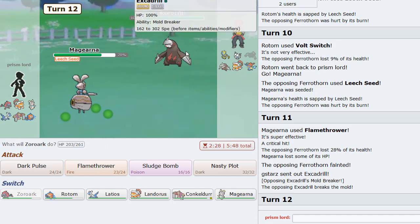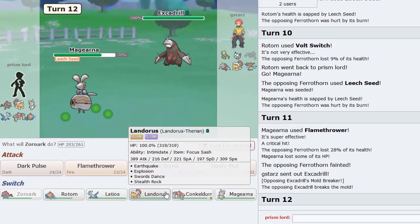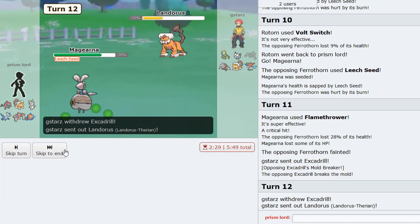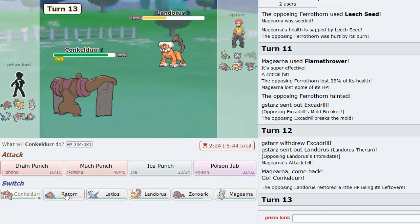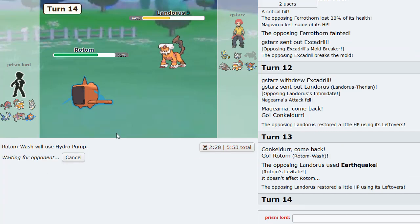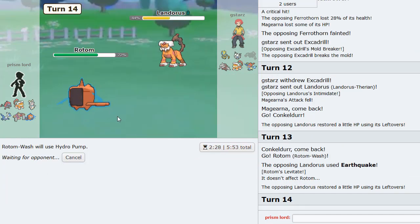In comes Drill - this is probably Scarf Drill what I'm thinking. I thought he was going to go for Toxic or something. Landorus comes in - I'm going to go into Rotom. He Quakes - I'm just going to Hydro now. He probably thinks I don't have Hydro at this point - actually no, I used it. Never mind.